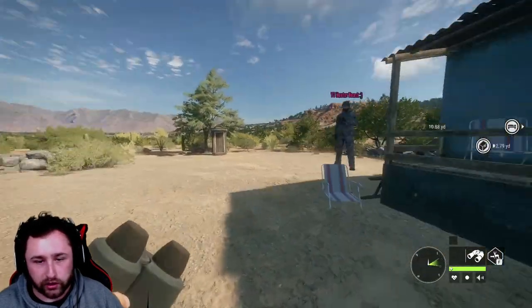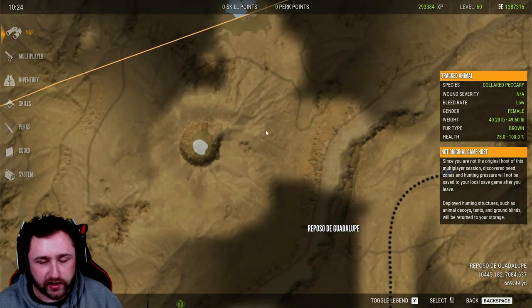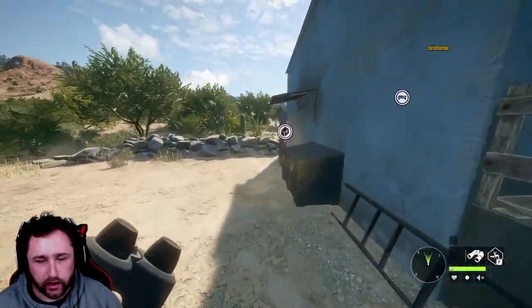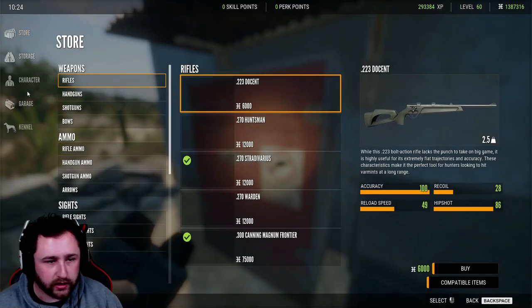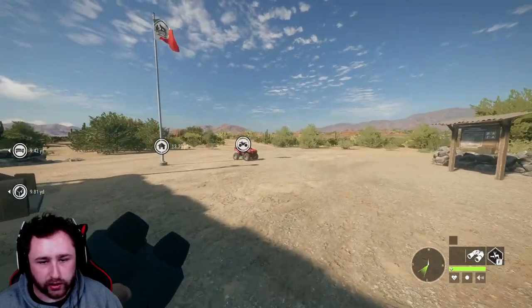The first thing we're going to do is stay at daytime, go over here, and place a tent down about 250 meters away. That way we can spawn over there and get over to the crater easier.